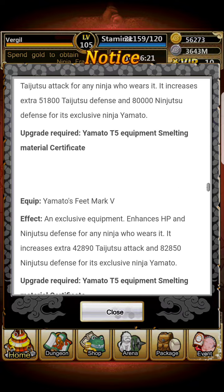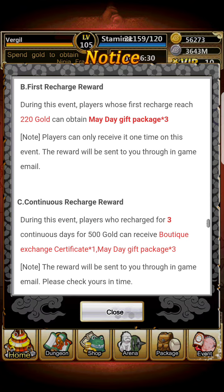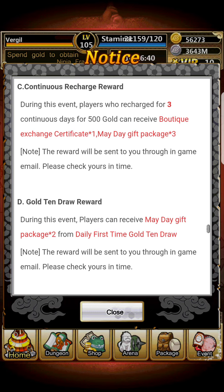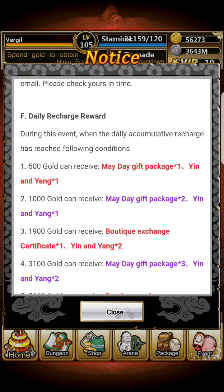If you do a gold 10-draw, you get two mayday gift packages — that's good. Also, if you recharge for three consecutive days, you get one certificate and three mayday packages. So if you recharge 500 gold you get one certificate and one mayday package from the daily recharge reward.